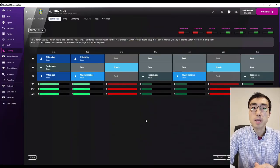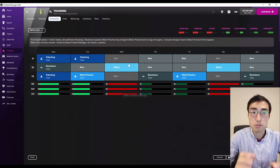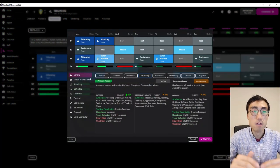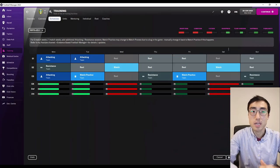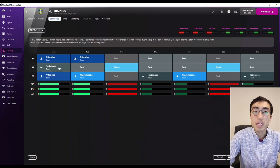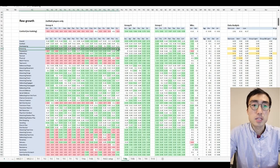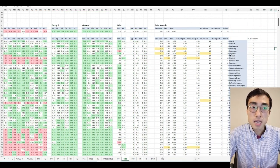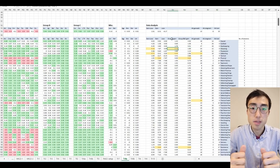We've talked about how different attributes respond differently to training, and now we can look for training sessions that cover as many player attributes as possible and boost them as much as possible. My selection is: attacking, match practice and resistance. The attacking session is used to target Group A attributes — as I showed earlier, attacking is the session that causes the greatest amount of boost for Group A attributes, which is why I picked it.